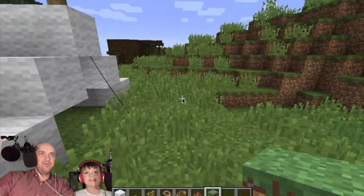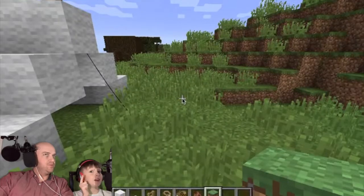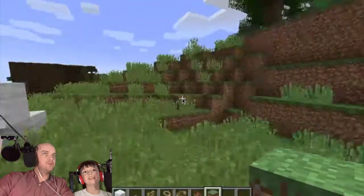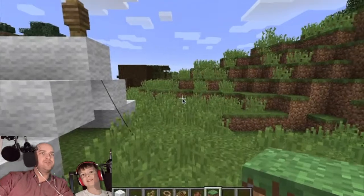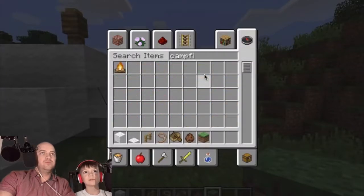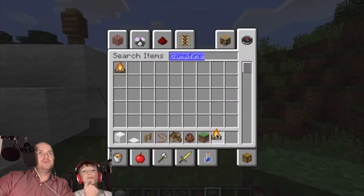Place a campfire. The reason I'm saying place and not build is because there's already a campfire in the game — it's like a block, kind of. All right, well tell me what to do. Press E, go to search, and look up campfire. Wow, well that's easy — that's the easiest campfire to build ever.